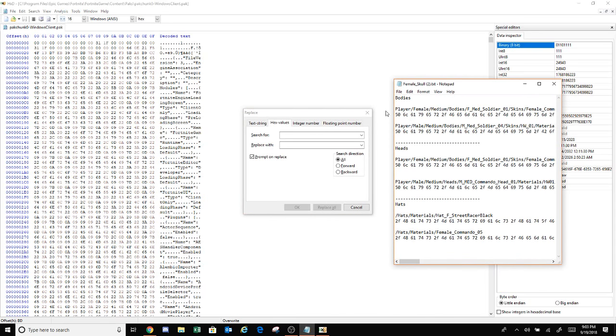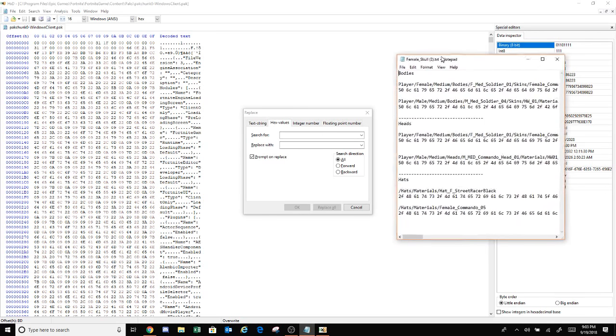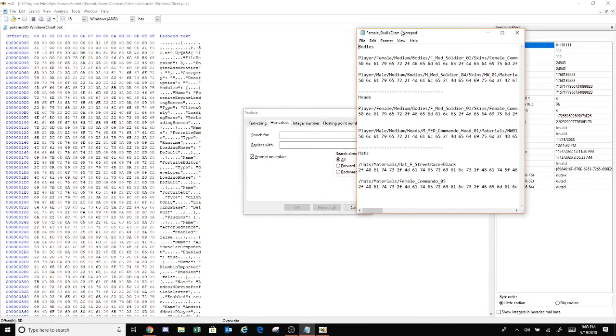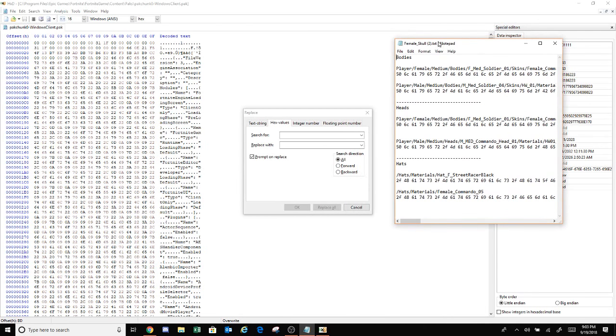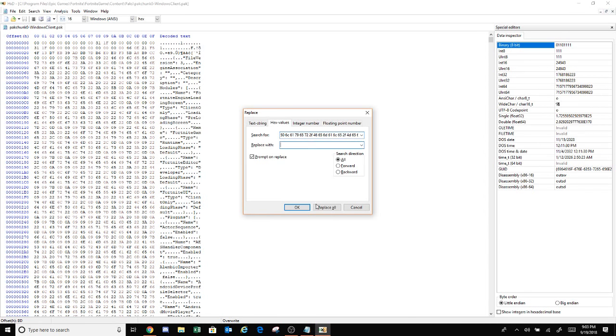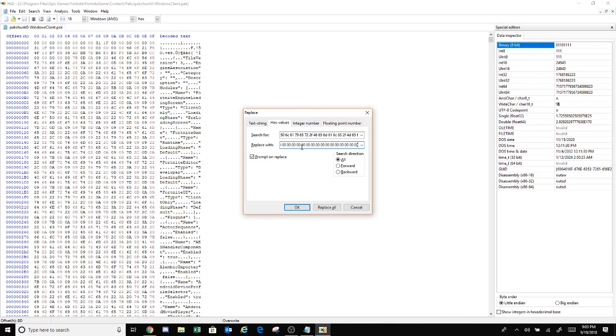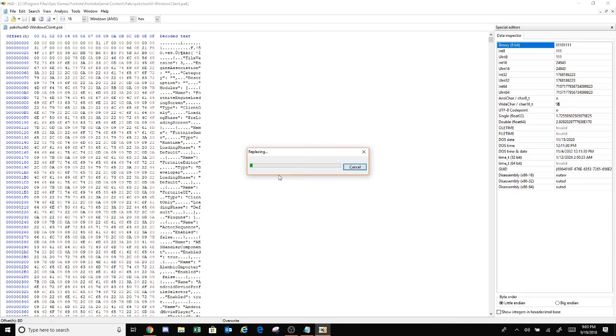If you have two monitors you're gonna want to put the notepad on the other one, but I can only record one at a time. You're gonna copy the first value, put it in, then copy the second one and put it down here — first one goes at the top, second one goes at the bottom. Click replace all; it's gonna take a while.